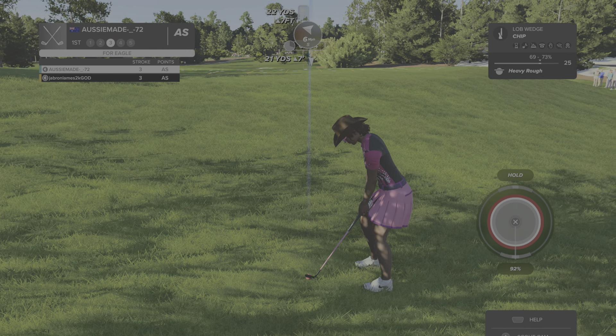Going towards that hole. If they sink this, they're going to go one up. Par putt coming up. That's a great way to start your round — even par after that one. And the hole will be halved if your friend sinks this putt. We are all square after the first hole.